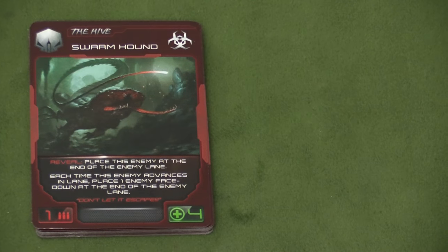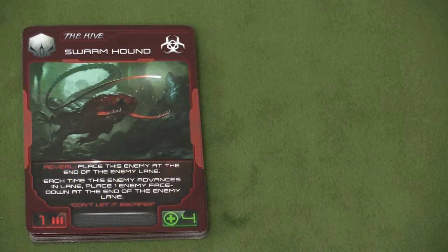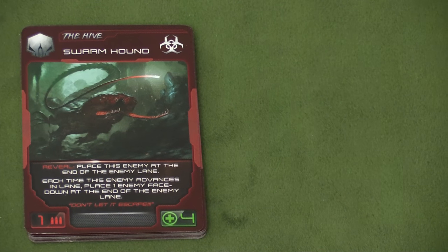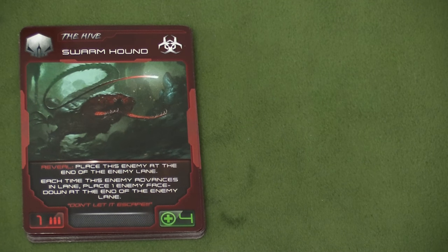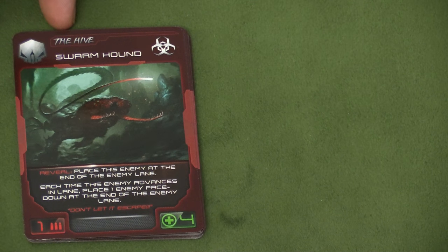The first expansion we're going to look at is the Hive expansion, and this one is pretty simple. You're basically just going to be adding in more enemy cards. First we have the Swarm Hound. This is Wave 1 — I'm going to show you the Wave 1 stuff, so it gets worse as time goes by.